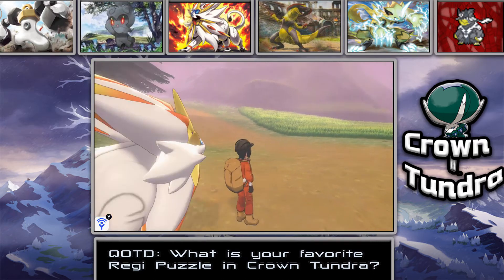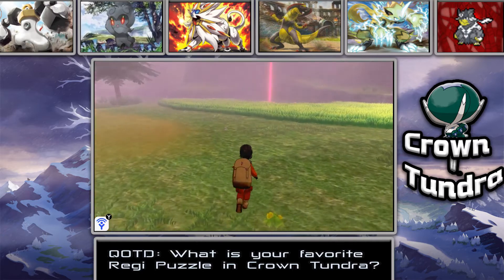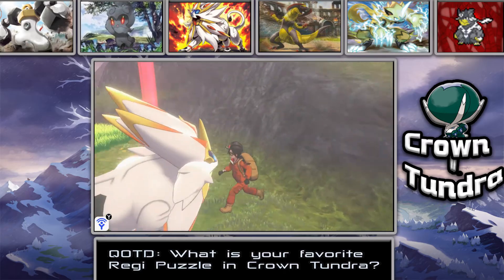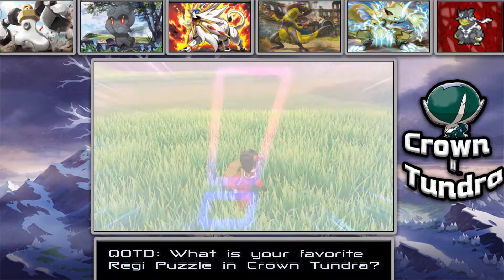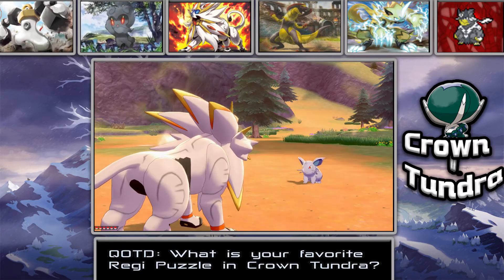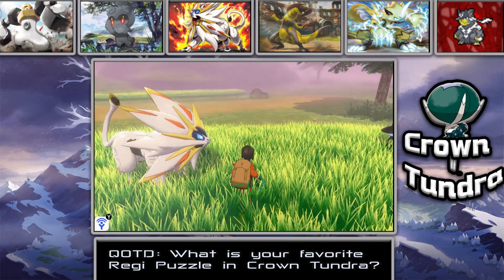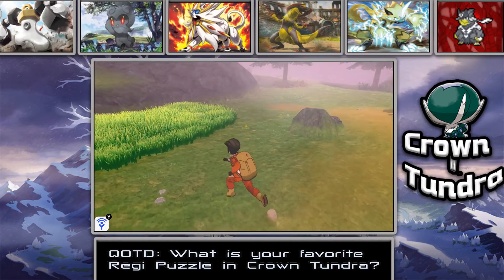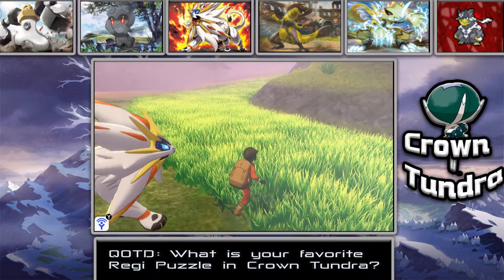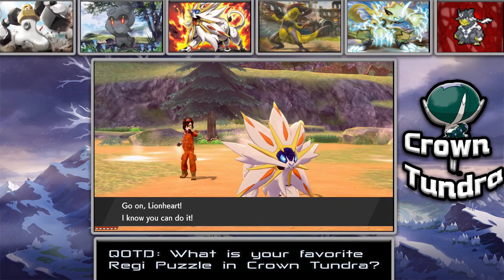We're now in Giant's Bed, which is apparently where the legendary grassland Pokémon should be. I'm not sure if it just pops up or if we have to run around in the grass to find it. We find a Max Potion nearby. Something keeps flickering around — I thought it was Inkay but it's actually a Hatenna, just teleporting back and forth. That was confusing!